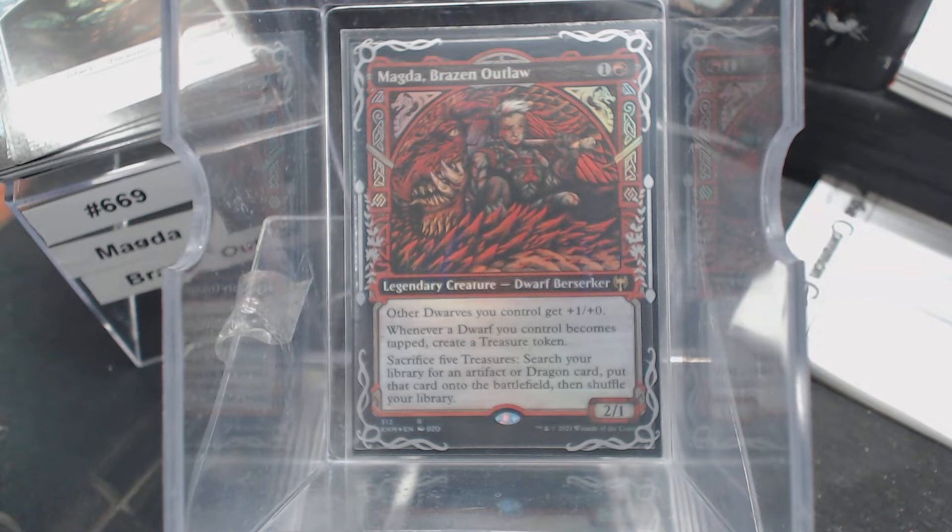Other dwarves you control get plus one, plus one, so we have a dwarf champion of sorts. But here's where it gets good. Whenever a dwarf you control becomes tapped, create a treasure token. It could stop right there and I'm in. But, you know, what would a card be without seven lines of text?